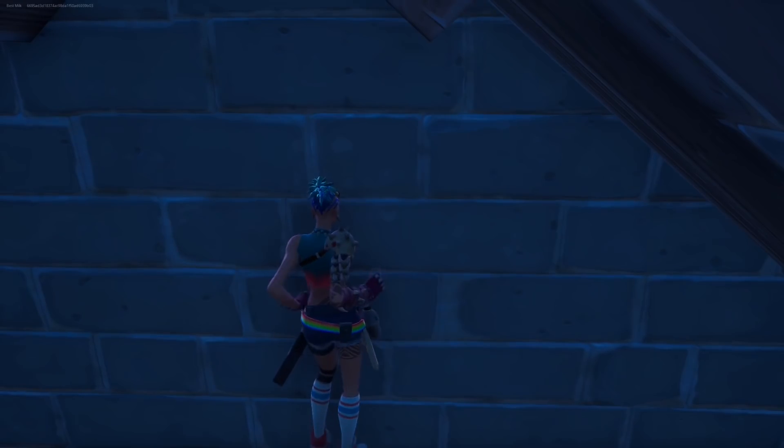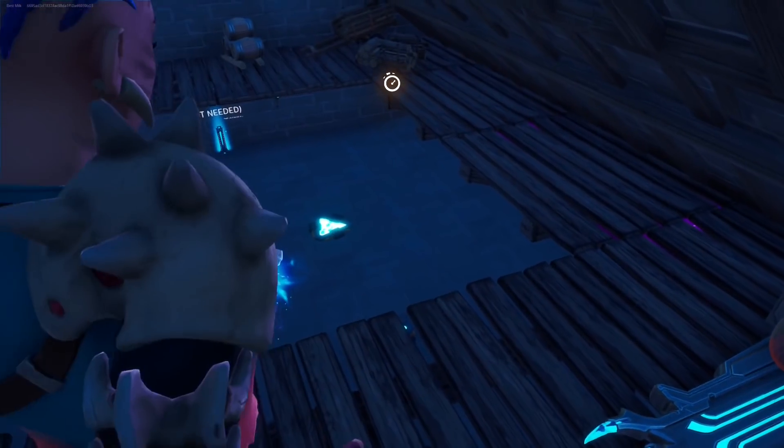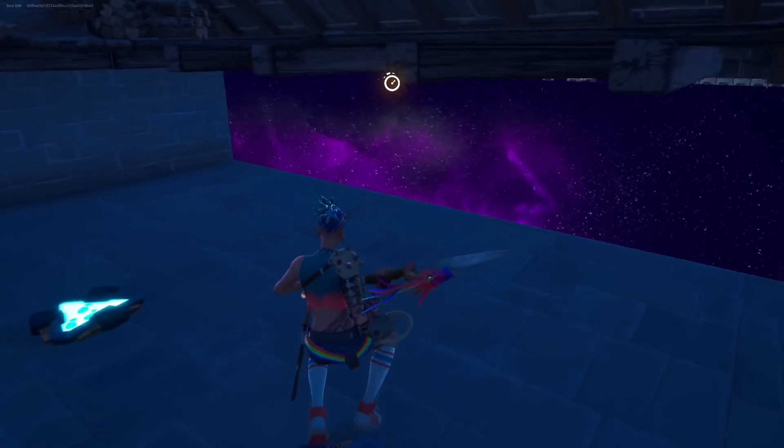This time we're going to jump on top of the door — there's going to be an invisible ledge. Then we need to jump one more time to another invisible ledge. Now emote, and you're earning AFK XP. Let's go get some more.